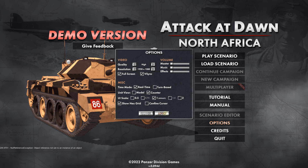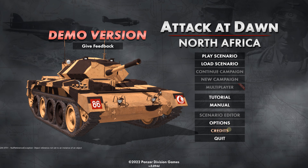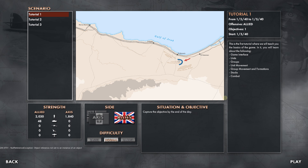Let's do the WeGo — we want to do real-time. Let's apply those settings and go into the tutorial. Tutorial 1 — it's from January 5th, 1940 to January 5th, 1940.